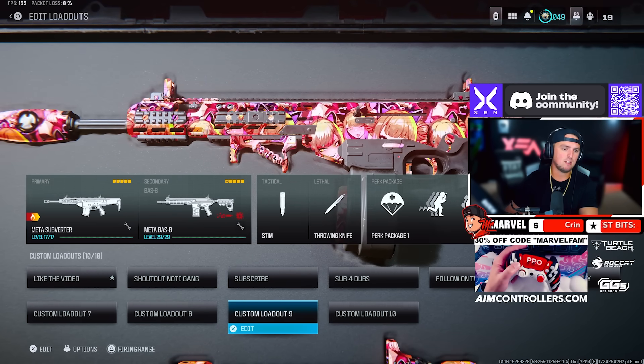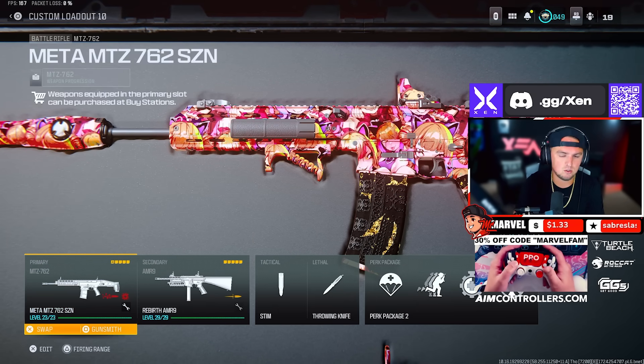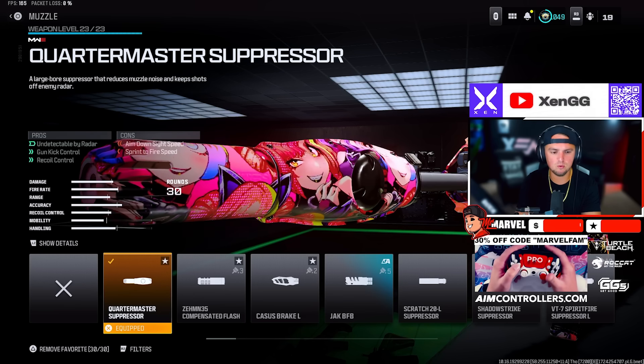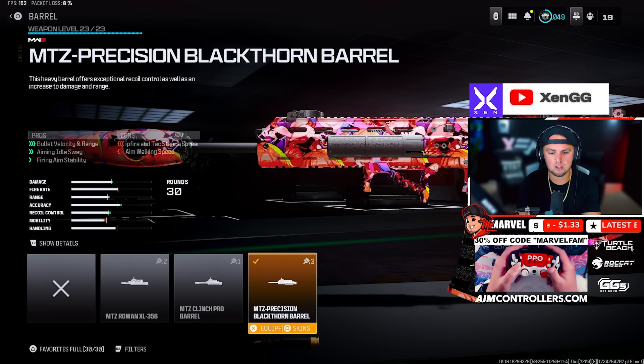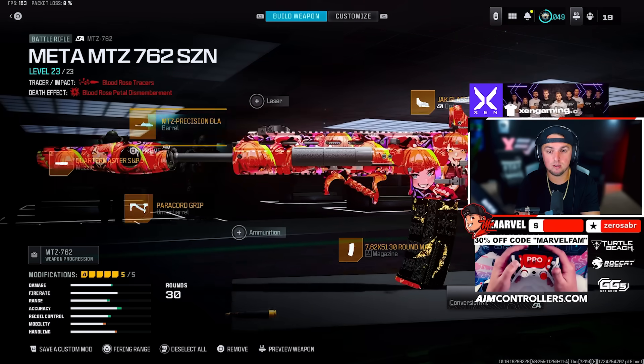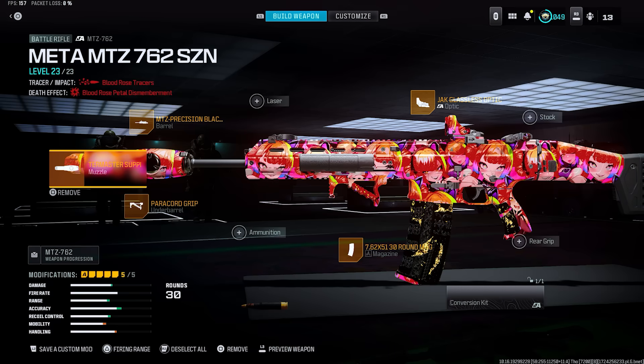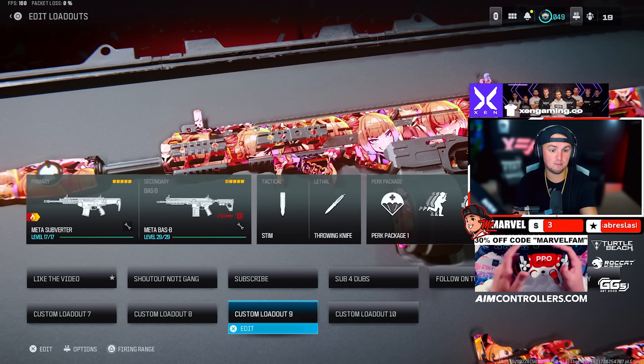Starting out, here's the MTZ 762 loadout — this doesn't have the conversion kit on it but I really like this specific build. We're running the Quartermaster Suppressor, the MTZ Precision Blackthorn Barrel, the Paracord Grip, and the Jack Glassless Optic.